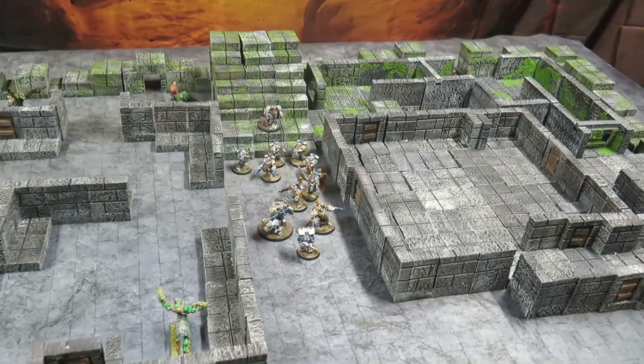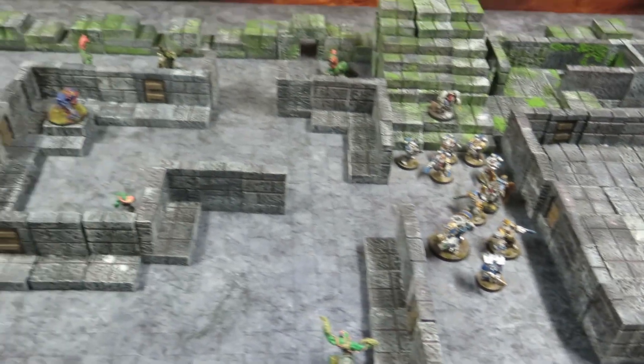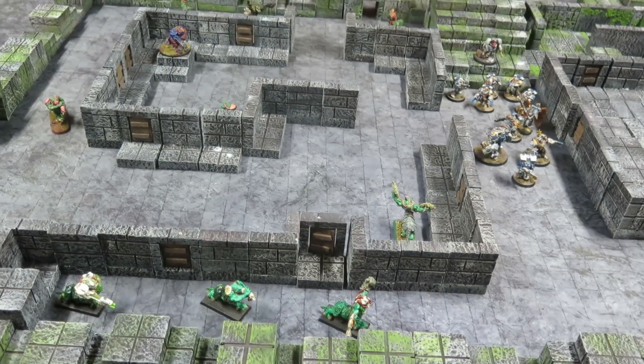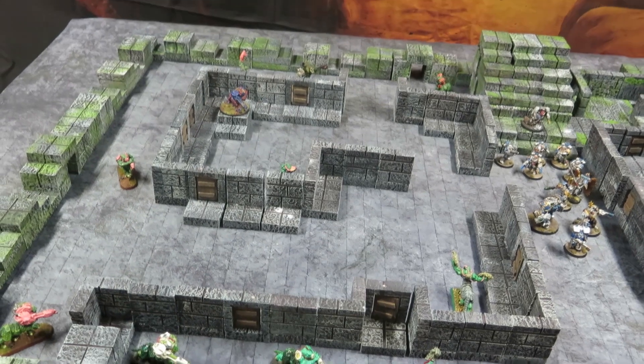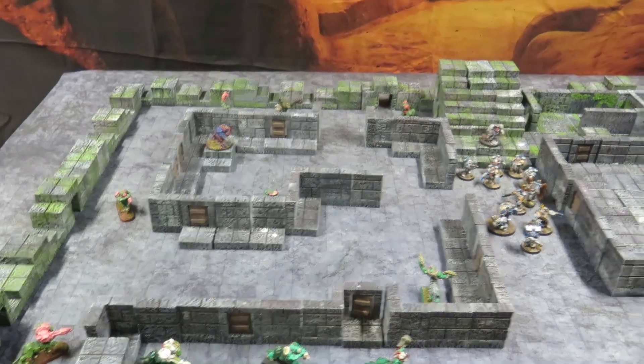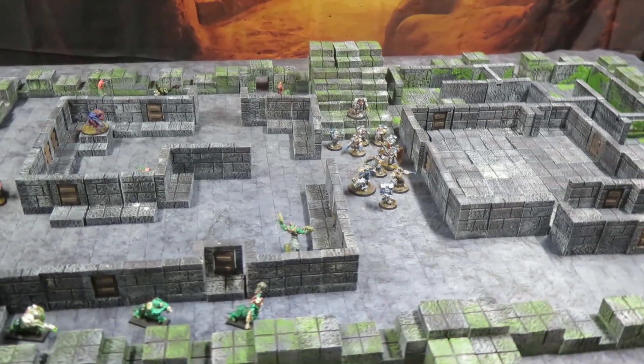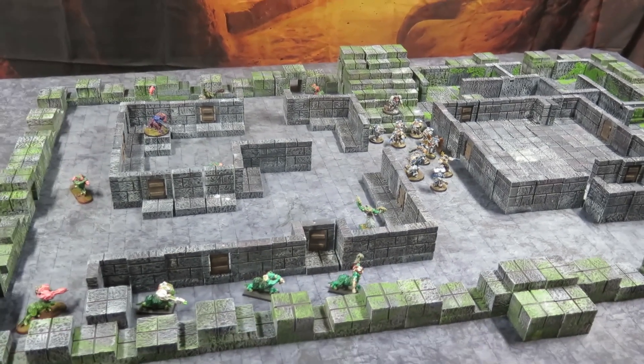The Lunar Wolves take a central position. There are lots of little nooks and crannies, places to hide, and secret doors. The Zotes are on both sides with the Lunar Wolves in the middle — we'll see how this battle rolls out. Turn one coming up shortly.